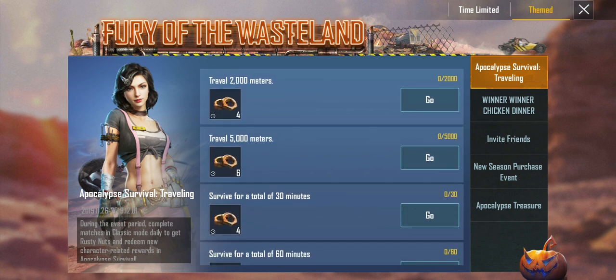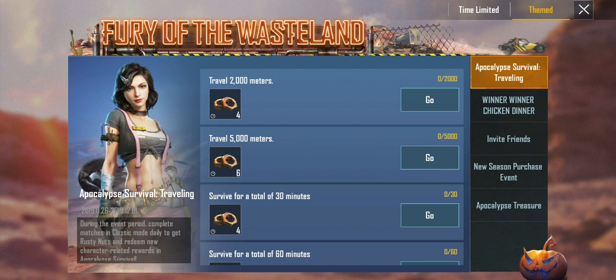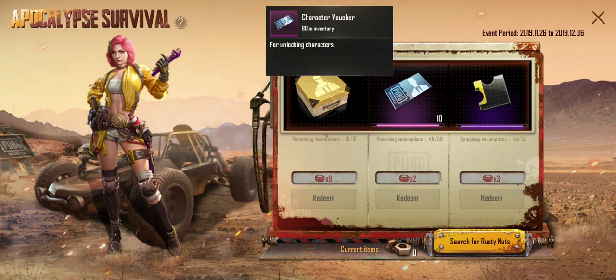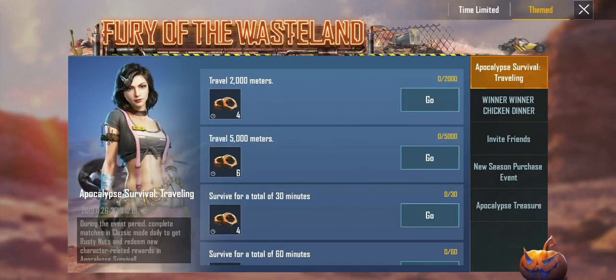So in the event, you have to go here and collect rusty nuts by doing these missions. And then I guess you could redeem it in survival here. There's 2 rusty nuts for 10 character vouchers — I believe that's how it is.